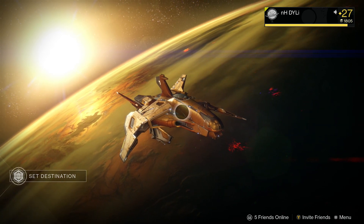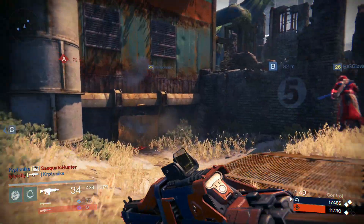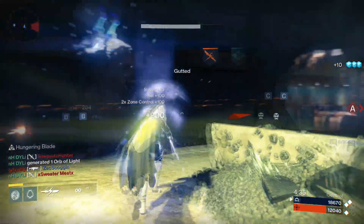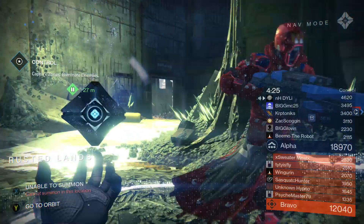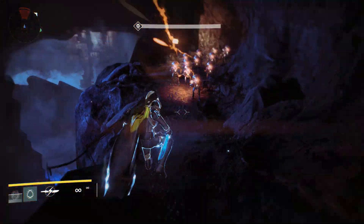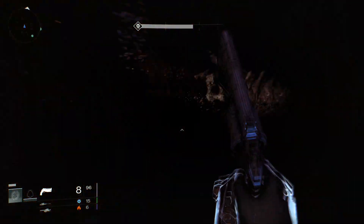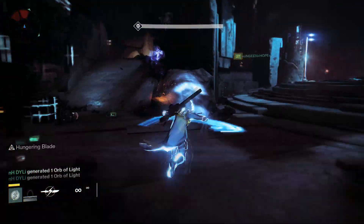The next topic is specials for all three classes, including multiplayer and story mode. Coming in at number one is the Hunter's Blade Dancer — the arc blade rather than the Golden Gun. I have gameplay showing what it can do in multiplayer; I get about a five-kill streak, going into a room and annihilating everyone. The Blade Dancer is super hard to kill in multiplayer once activated — it's unstoppable. In story mode it's just as effective, taking out enemies left and right with a quick press of RB.